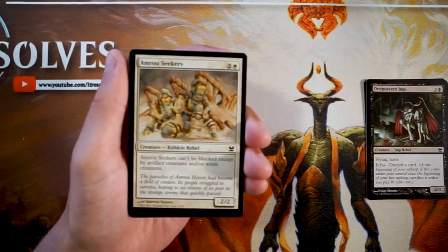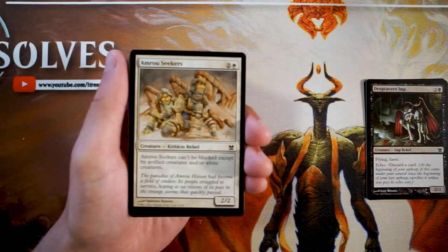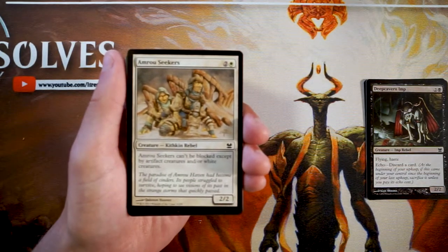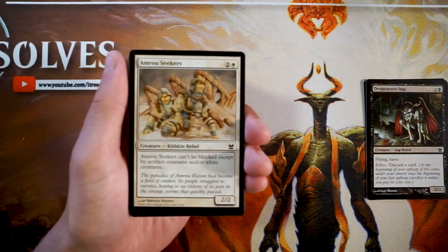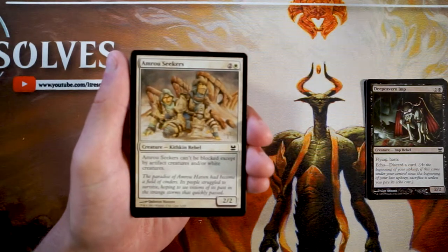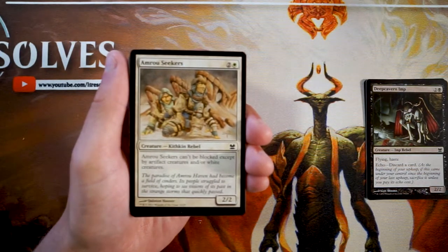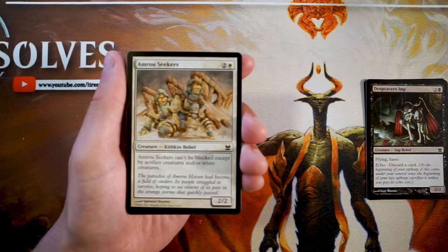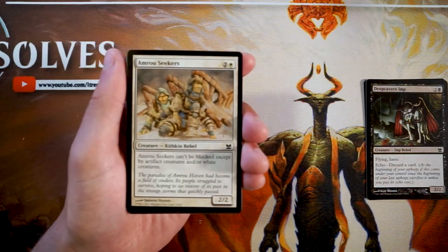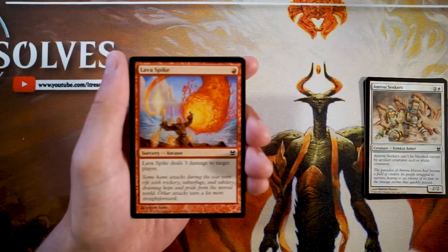Amrou Seekers is a 2/2 for two and a white that can't be blocked except by artifact creatures or white creatures — very evasive. However, affinity for artifacts is a prominent archetype in this set, and a lot of decks end up with artifact creatures even outside of the affinity deck, so this card's evasion is largely nullified. Definitely worse than the other two cards we've seen.